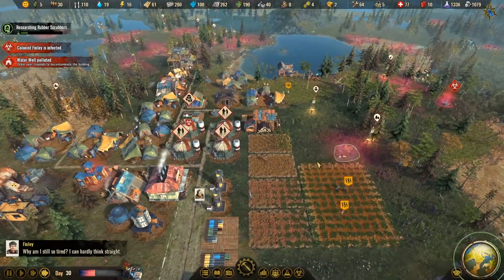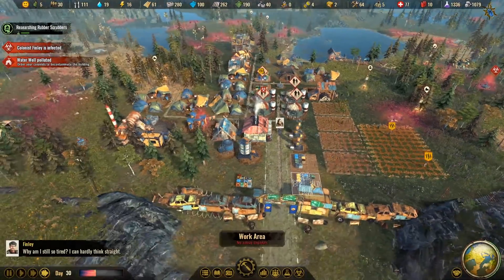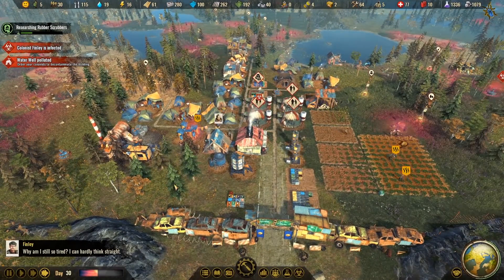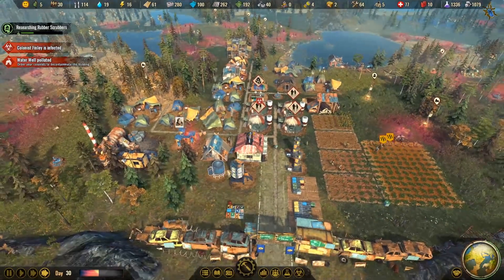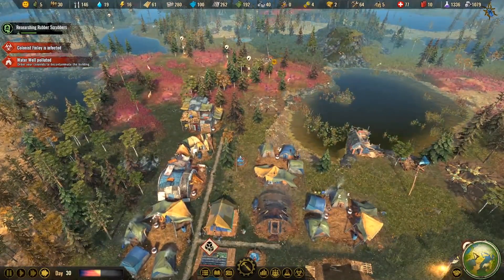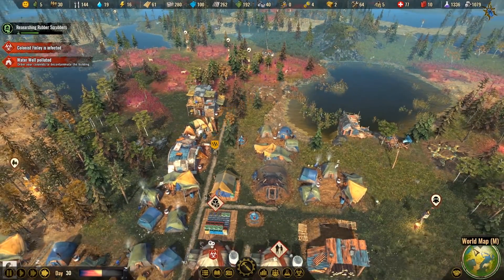We've got two people at the medical tents, which is great, and now everyone else is free to transport stuff around or build. We're starting to produce some electricity — holding 2,000 watts — and it's going well so far.